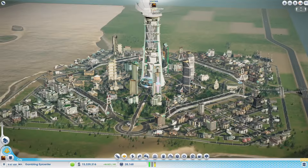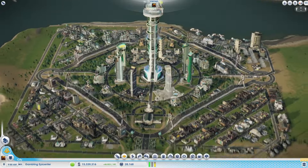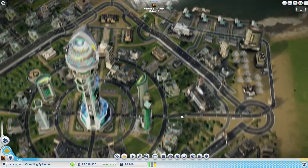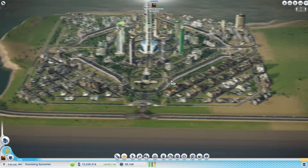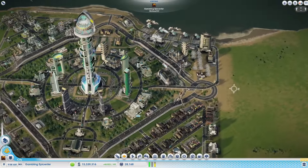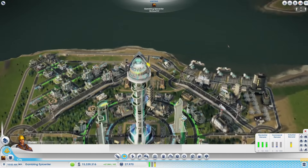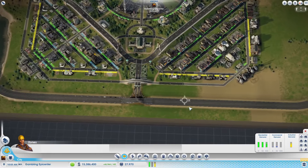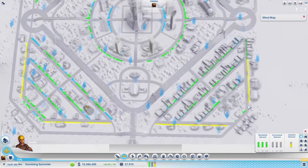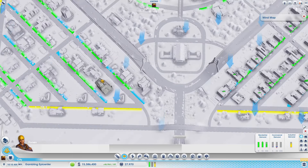The name of this city is Gambling Epicenter, so I'm fully expecting to see some gambling. Right off the bat, this is beautiful - look at this layout! One of the things I've started to incorporate is checking which way the wind is blowing. The wind is blowing industrial germs and pollution away from the city - good.